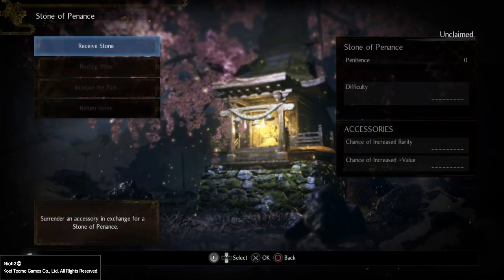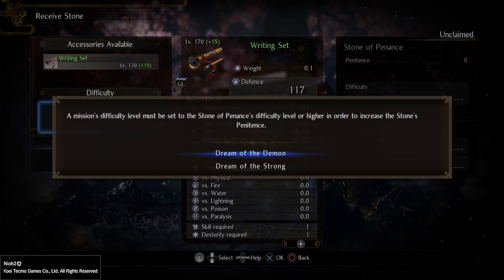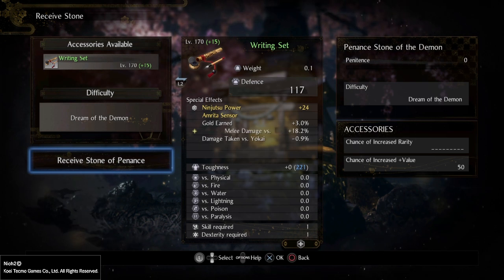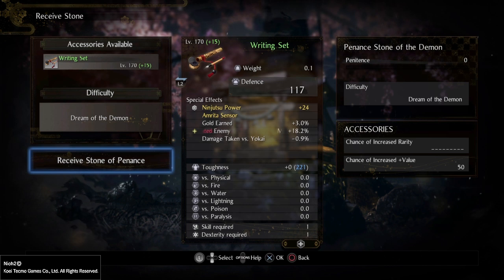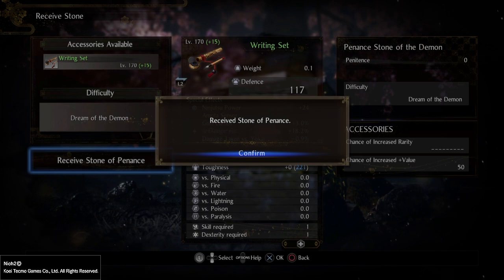To complete this process and clarify everything: go in, put in the accessory, choose a setting, and receive a Stone of Penitence. In case you're worried about using an accessory with a star rating — as you can see my saturated enemy rating here — I can tell you from prior experience that nothing changes. The role is exactly the same, and your chances are for you to get a better plus sign next to the item's level — so you might get a writing set that's plus 16, for example.